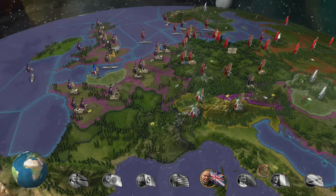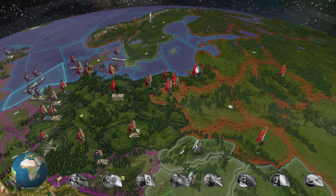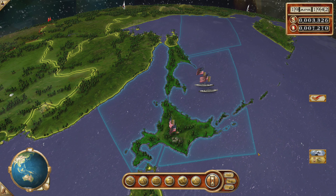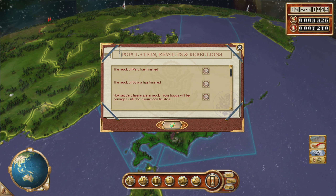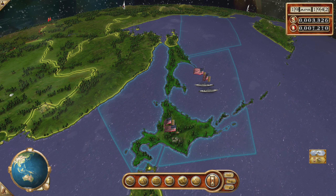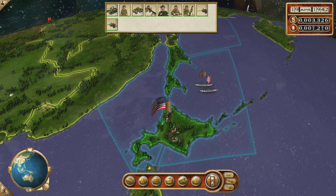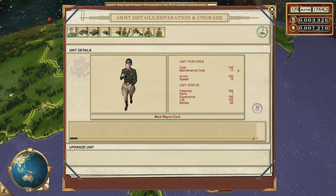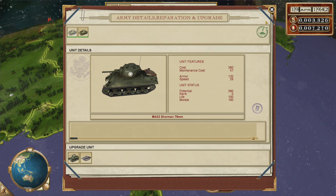Asia is in complete disarray. France is on its way to being completely liberated. Well done, Winston. Did they just flee? Maybe they just moved their troops. Peru. Hokkaido's citizens are in revolt — that is to be expected. We have got these guys here. Oh, I think they just moved away their troops anyway, so we should be good here. We can upgrade these actually!